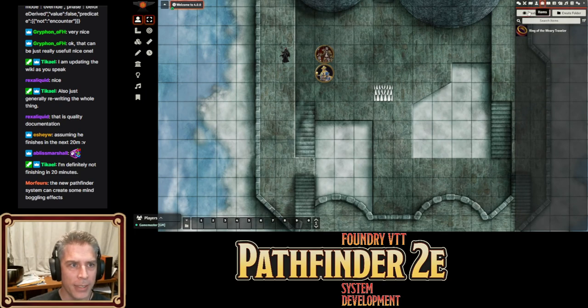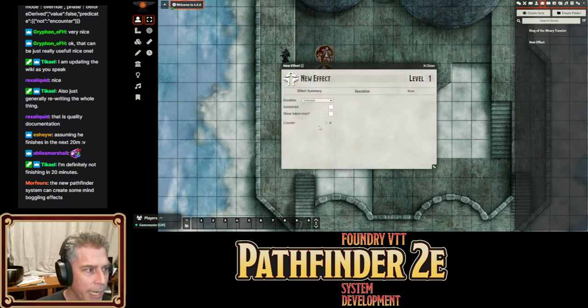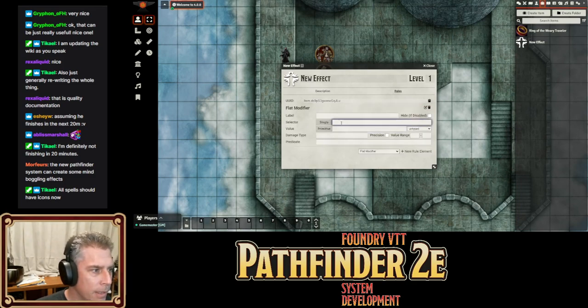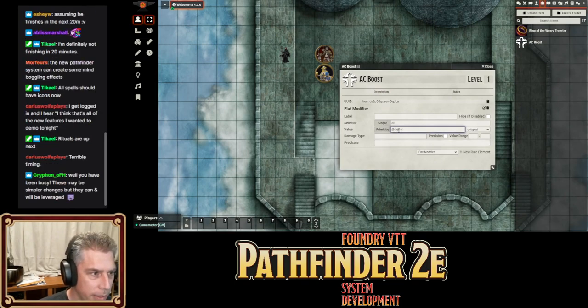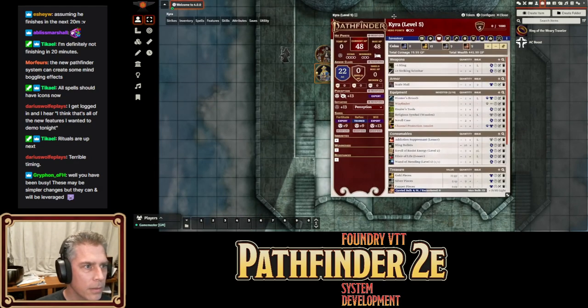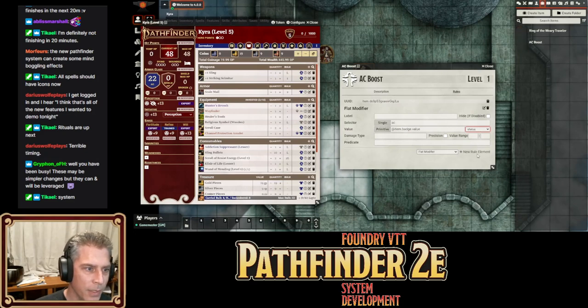Let me quickly make a badged effect — I'll add a counter to it and try this off the cuff. We'll do a flat modifier. The value will enhance AC — whatever this effect is — at item dot badge dot value, if I remember right. Here's Kyra, and I'll make it a status bonus.